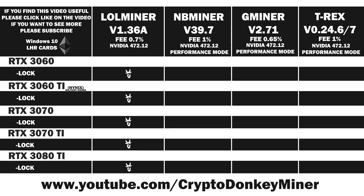Hello my fellow miner. Today we will be testing LolMiner version 1.36a, because 1.36 does not work. We will be comparing results from LolMiner to NBminer version 39.7, GMiner version 2.71 — which are the same as GMiner version 2.72 — and T-Rex version 0.24.6, which is the same result as T-Rex version 24.7. Lots of rushed miners lately with bugs. Lots of lovely bugs.